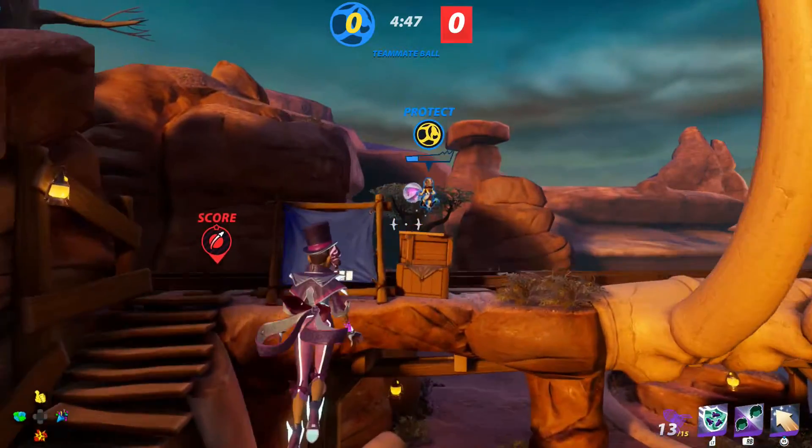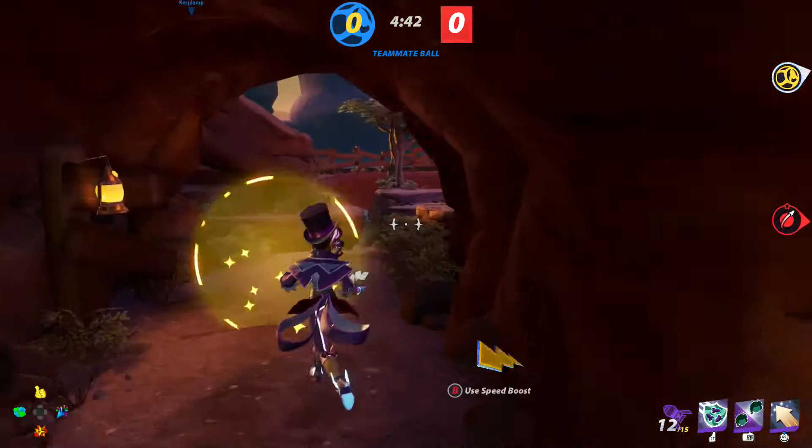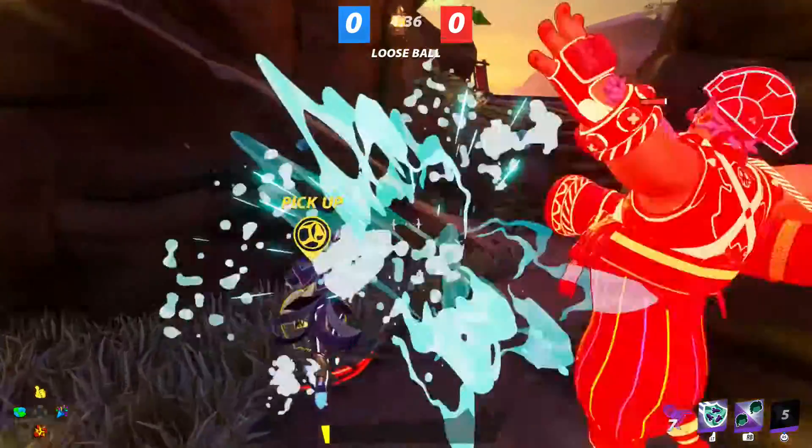Once again, this hero was heavily requested by you, the viewer, so keep those requests coming down in the comments. Mystine's abilities are Card Rockets, Mirror Shield, and her special ability Phantasm. We'll go over all those abilities and how best to use them against your opponents right in this video.